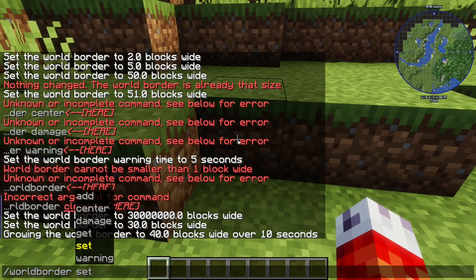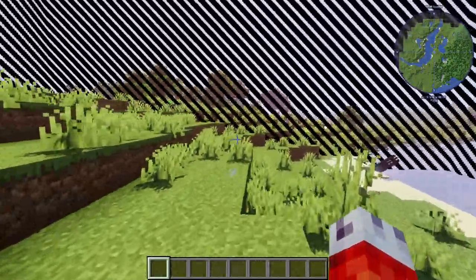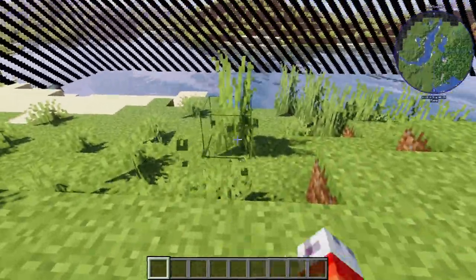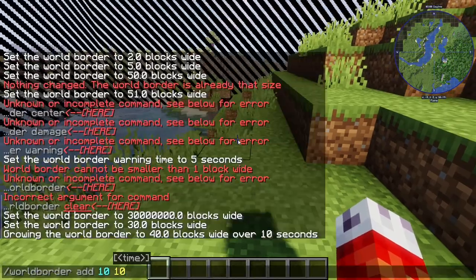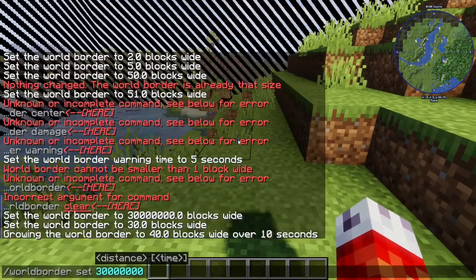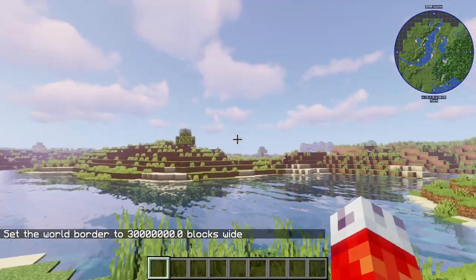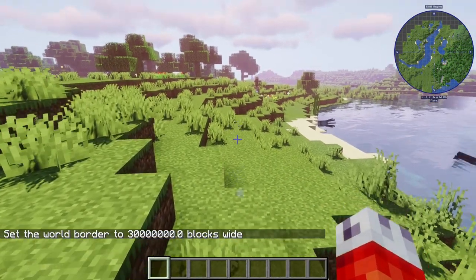You can change all sorts of things like when it starts warning you about getting close to the world border, you can change the damage, and you can change what coordinates the center of the world border is at. One important thing to mention: there is actually no remove command for the world border. Once you set it in your world, even if it's accidental, you can't really get rid of it except for a workaround — the max radius is 30 million. So if you type world border set 30000000, it effectively gets rid of it. That is how you remove a world border.